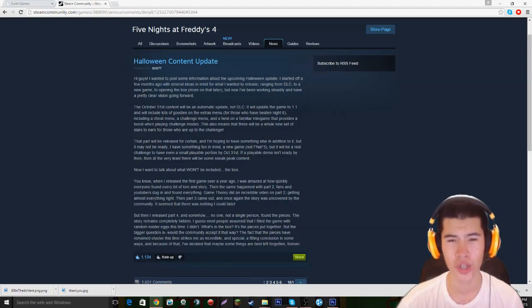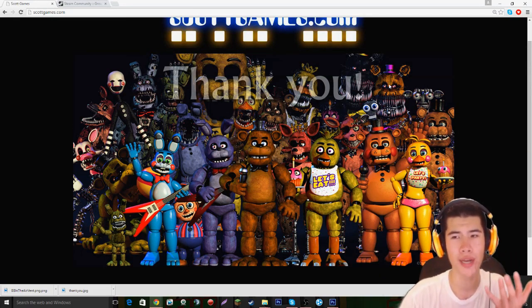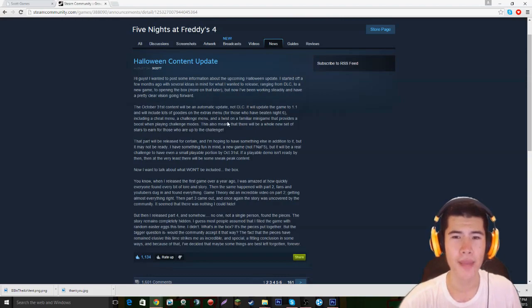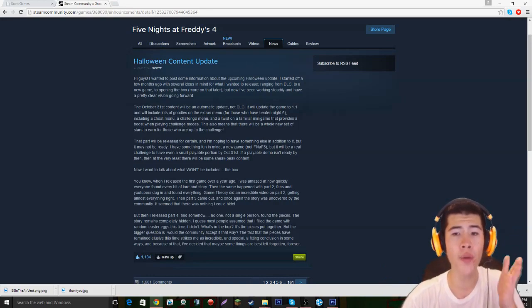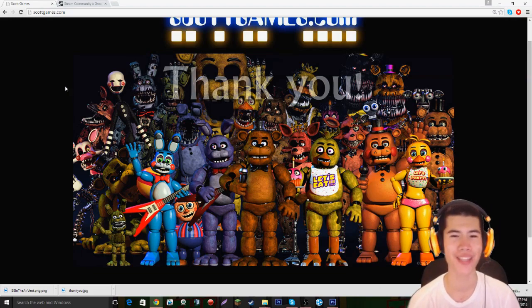There will also be a whole new set of stars to earn. A couple of people were speculating that maybe this endoskeleton is like a plush version of Fredbear, since he's right next to Fredbear, and that there will be a plush Fredbear taking the place of Springtrap in the familiar minigame. We do believe this familiar minigame is actually going to be the Fun with Plush Trap minigame, since that's really the only familiar repeating minigame in FNaF4. So I'm thinking the Fun with Plush Trap minigame may become a Fun with Balloon Boy minigame, or there may be an option in the extras menu after beating Night 6 to play that night with Balloon Boy instead of Plush Trap on the stairs.